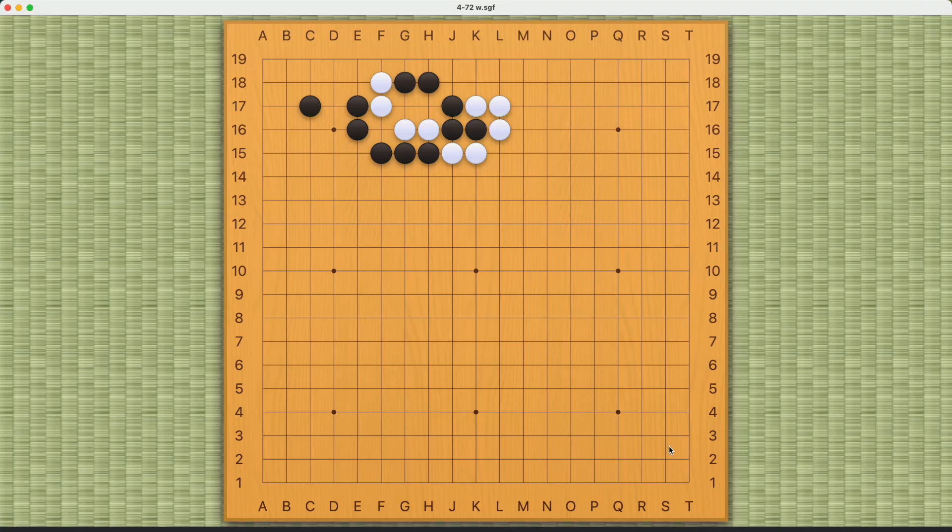This is a capture race challenge for white. White's liberties are potentially shorter than black's, so if white plays something like this, white will be short because this is three on four. The key to this pattern is this atari right here — black must connect, and now white needs to bend here or here; either will work.